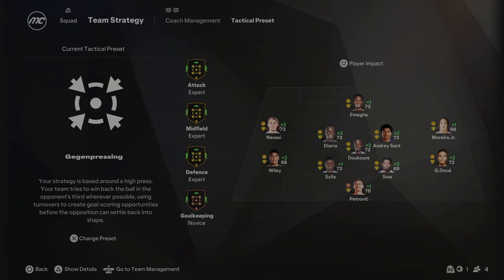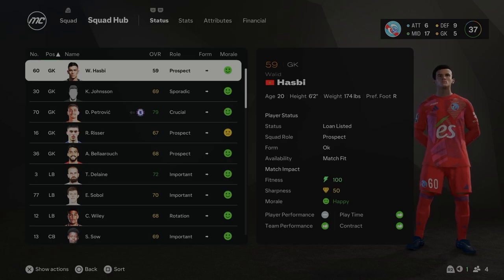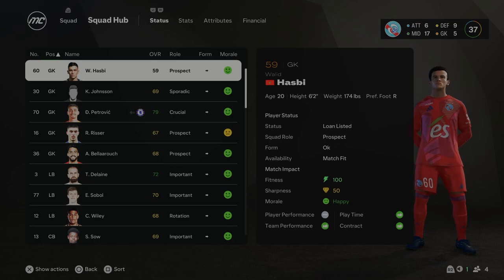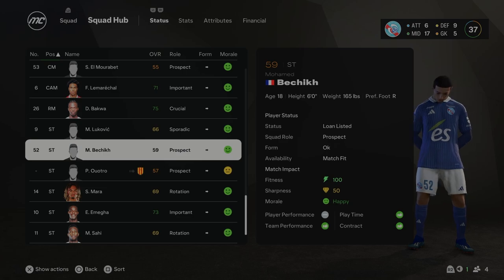We can develop these players and hopefully turn them into a great team to win as many trophies as we can for Strasbourg. With a transfer budget of only 9 million to start Season 1, I might not even bother trying to buy new players. I think the squad we've got is actually quite good. I'm going to look at the squad hub and see if anyone needs to go out on loan or if we need to sell anyone. There's actually some really, really good talents here — a lot of players literally age 21 or under. I've put a lot of the young players, like these two strikers, on the loan list because they need game time.